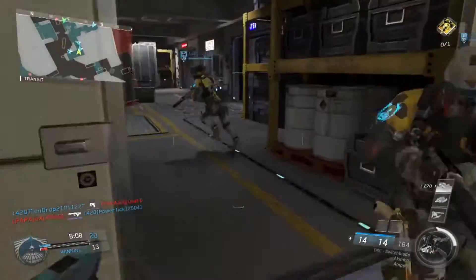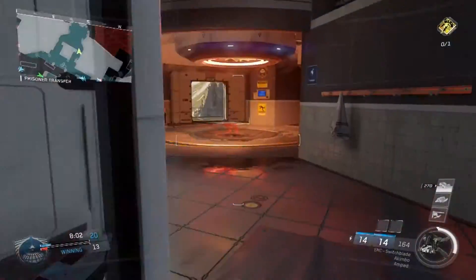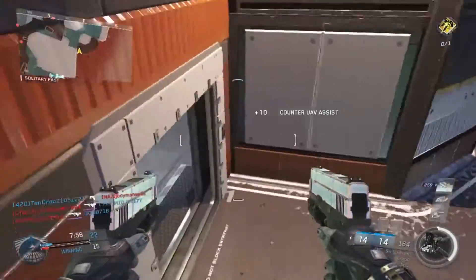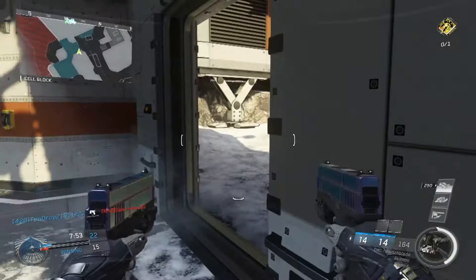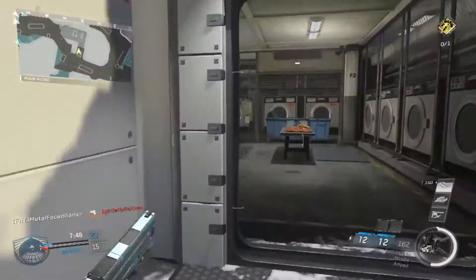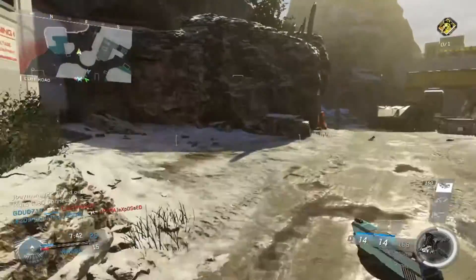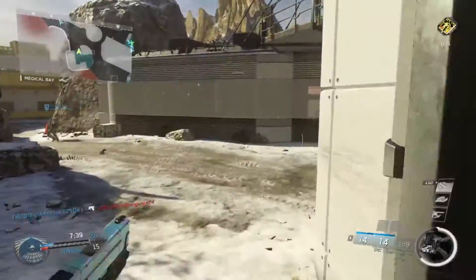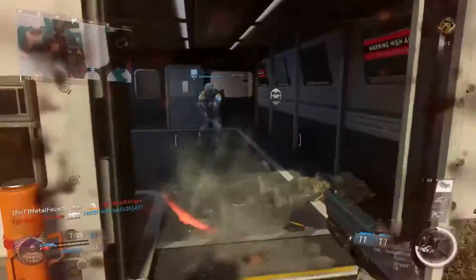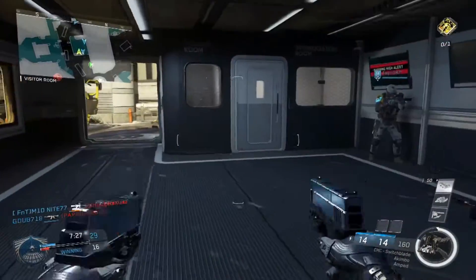Jumping is not really the thing to do with this gun. I'd definitely recommend rocking FTL slide. I prefer Phase Shift and the slide because this gun doesn't shoot that far. When you slide, you get dip underneath people's shots and the slide is extra long — you'll see it pay dividends a couple of times in this game.